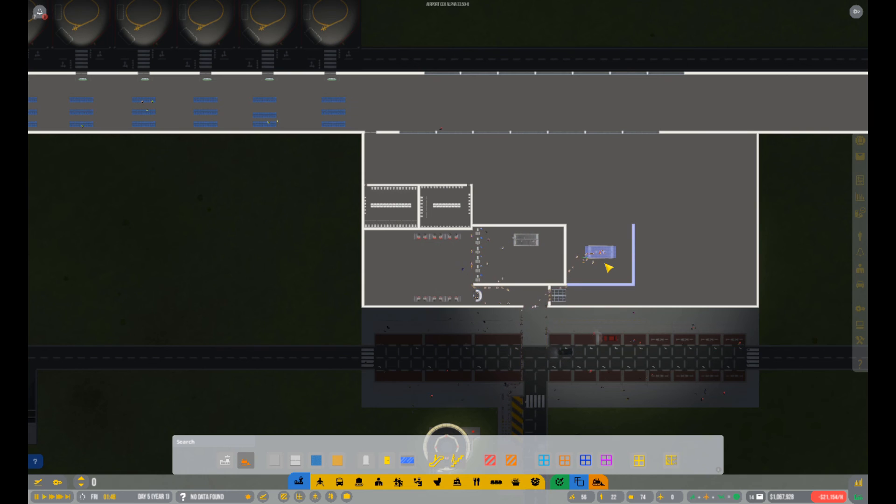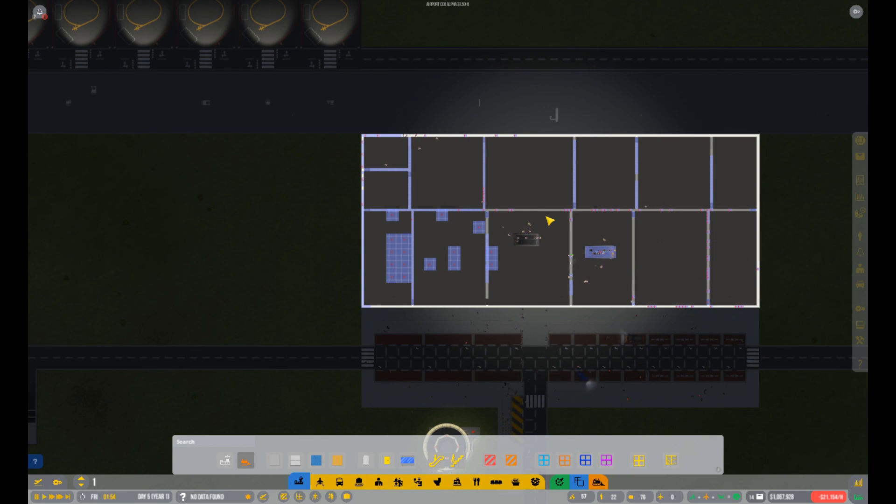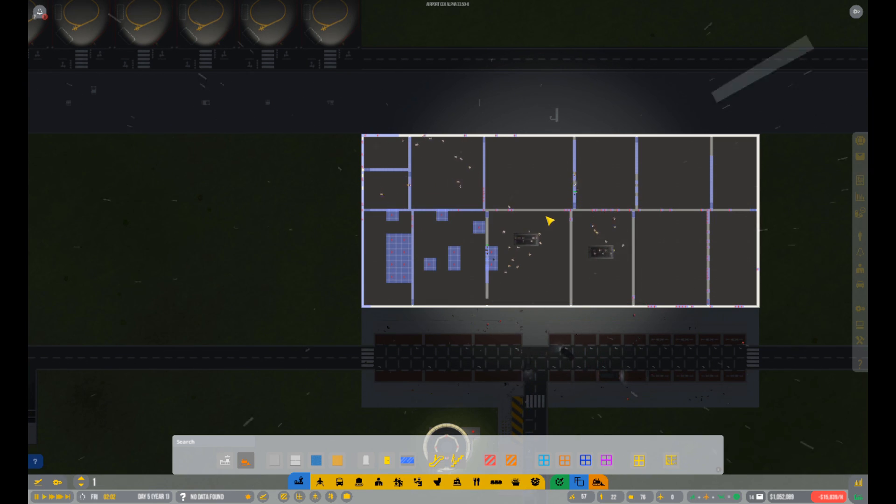I guess that's going to wrap up this episode. We were able to get all the shops laid out and started — all of them are labeled and there. Next episode we'll actually get some contracts, have some actual shops, and then we get to watch all the guests and travelers go through the maze. It'll be a good time! So definitely be sure to join us on the next episode. Until then, I've been Brandon and I'm Sarah — we'll see you guys next time, bye!